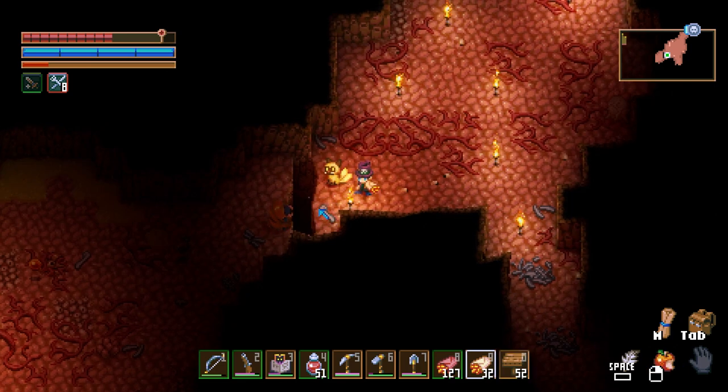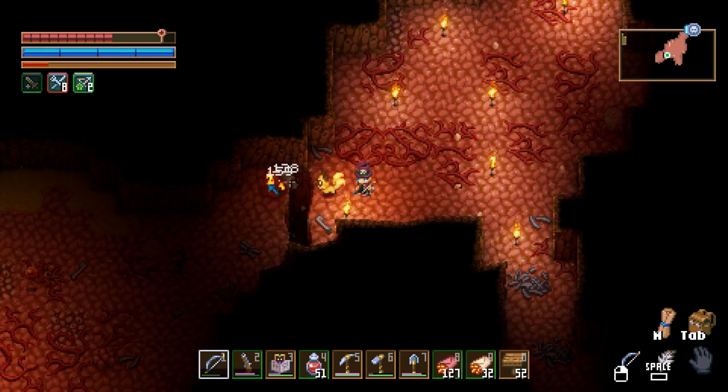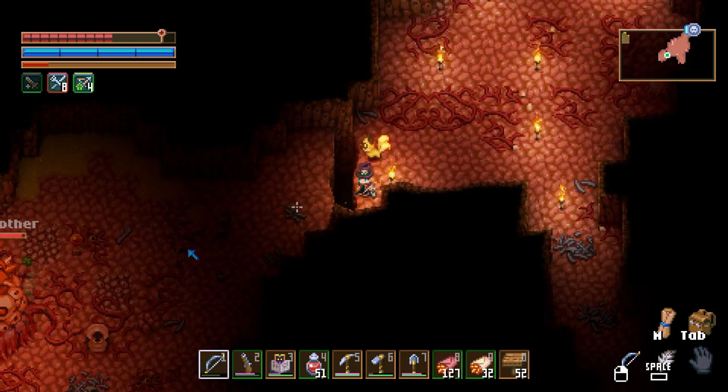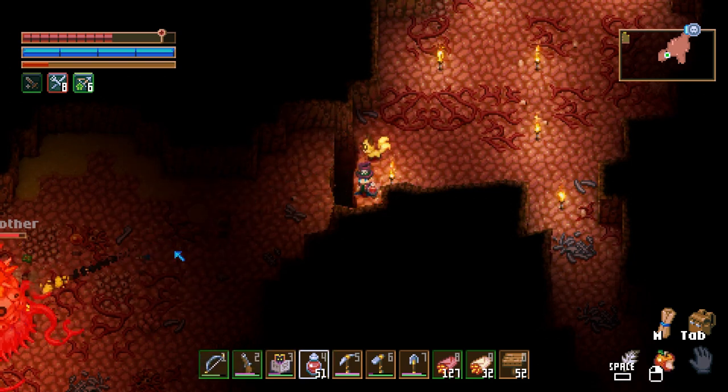Take that bridge back out. You only need one square wide. You just want to make sure that these weird little grubby things don't get across and start really hitting you because they do a ton of damage. The main thing that you're going to be worried about here is trying to get enough damage in before your weapons basically get destroyed.